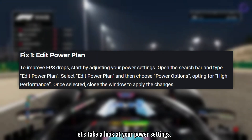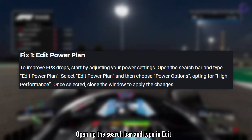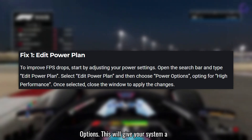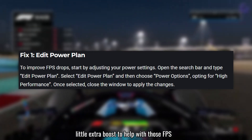First up, let's take a look at your power settings. Open up the search bar and type in Edit Power Plan. Select that option and choose High Performance under Power Options. This will give your system a little extra boost to help with those FPS drops.